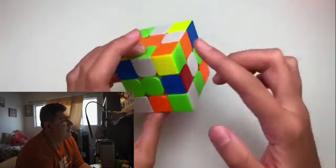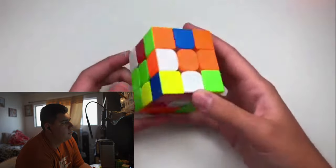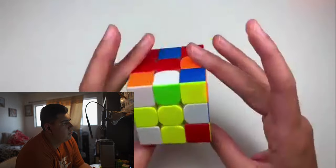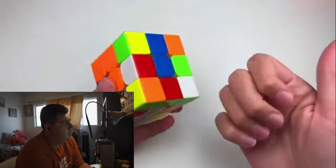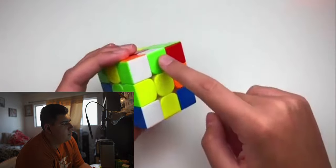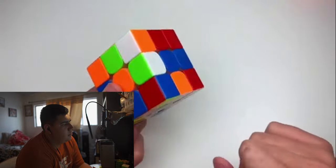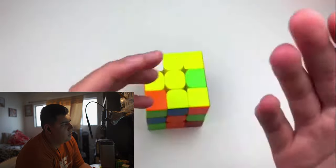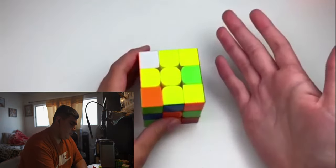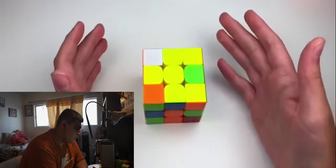You decided to do a white cross, which you did for every solve, but the way you solved the cross could have been done much faster. Honestly, I would have done yellow cross here — it's set up pretty nicely. Another thing I want to point out is that you did three rotations during cross, and you want to try not to rotate as much as possible when doing cross. I would say if you were to rotate, rotate one time maximum. But other than that, you should have zero rotations during cross.